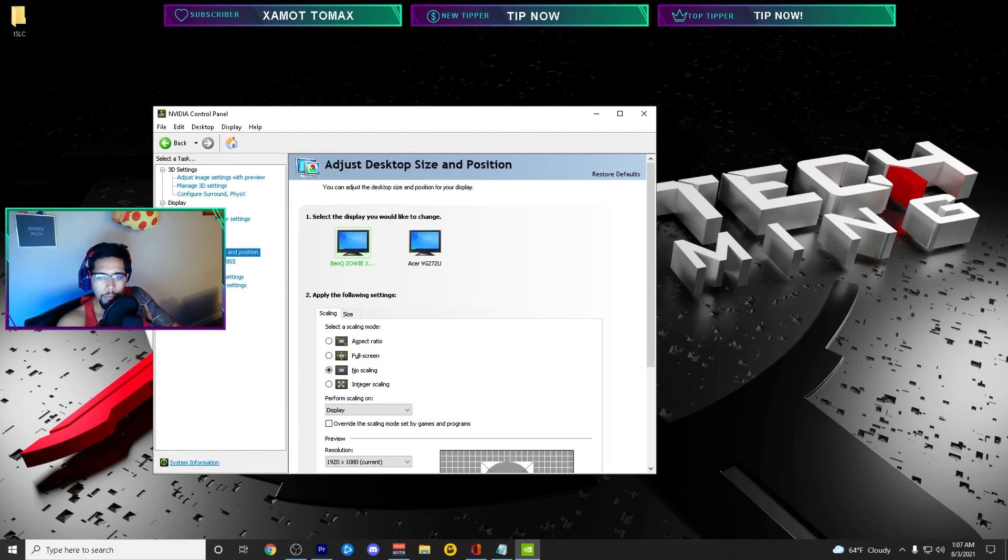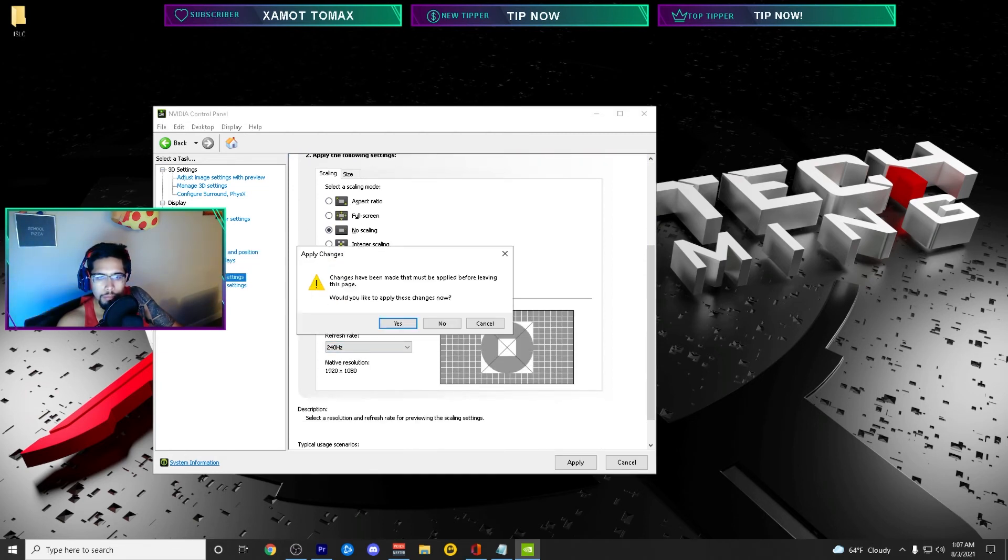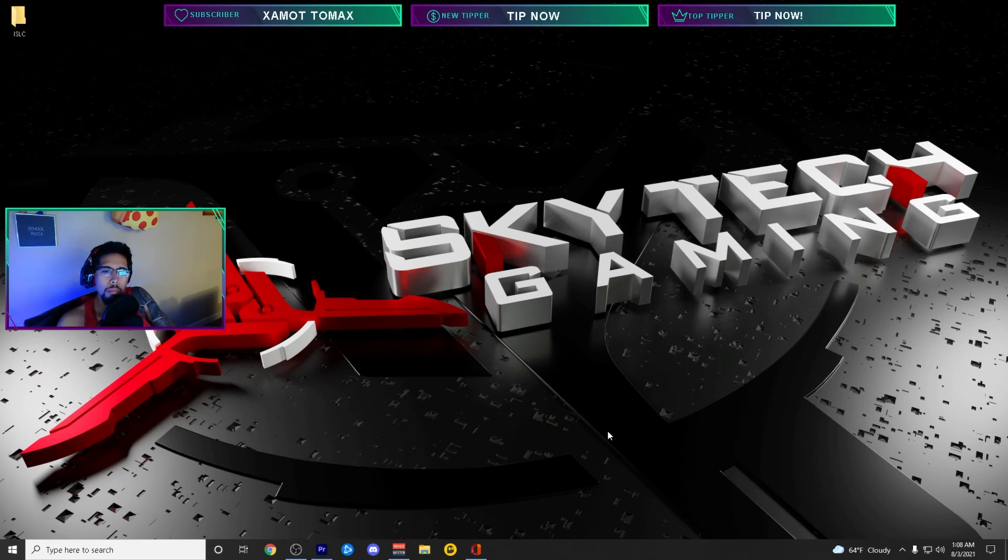One more thing: turn off scaling and set it to 'No Scaling.' Again, make sure your refresh rate is correctly set. That's essentially how I got the 221 FPS average — without streaming of course. I still need to change my OBS settings to try to get more frames while recording and streaming, because it takes such a drastic hit.